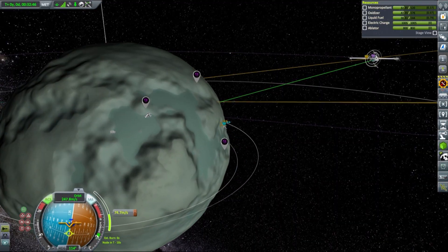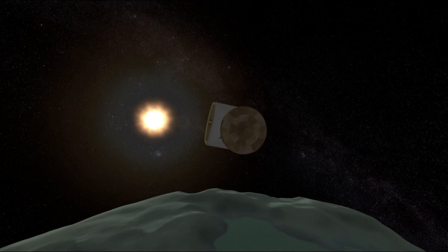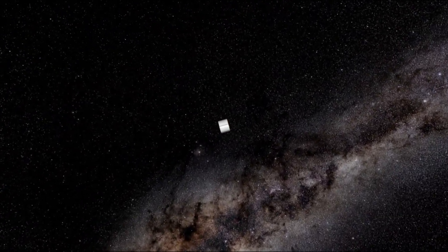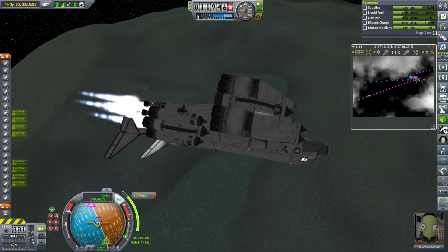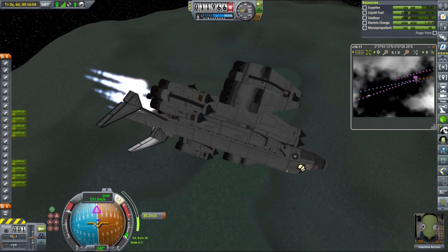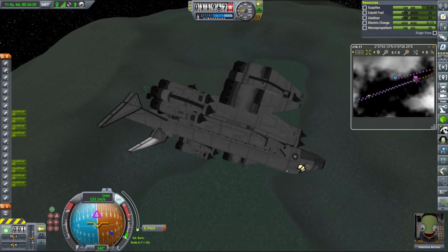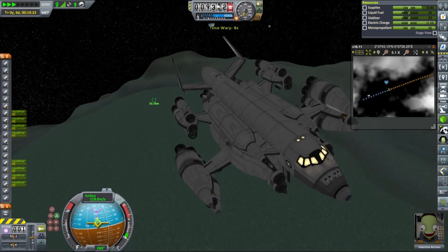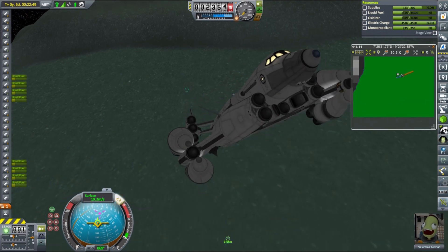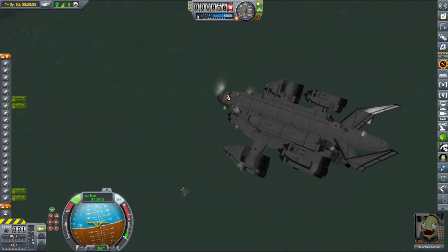After executing the transfer burn to Kerbin, I realized that I forgot to add parachutes to this vessel, so I guess we will have to recover it from orbit eventually — but we will do that later. Right now it's time to land Andromeda next to our outpost. It has a lot of excess fuel and oxidizer for a lunar trip, so on Minmus we can be even more careless.